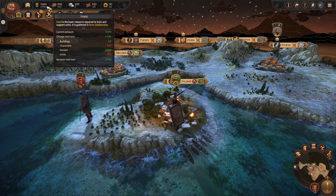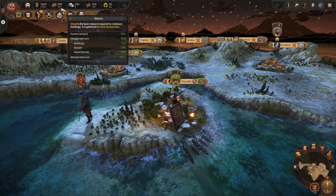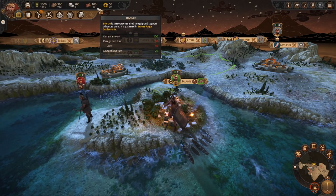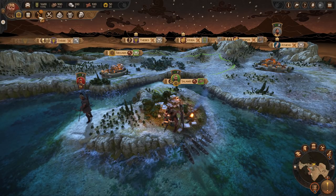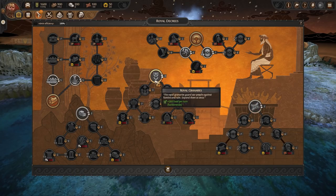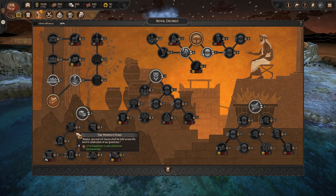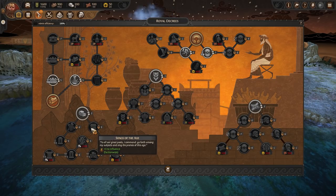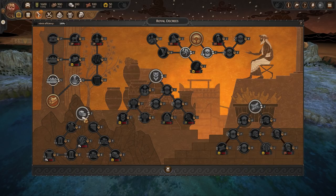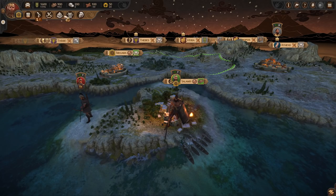We have 1.6k food in the bank and we're making 1.1k per turn, so food isn't going to be a concern. We've got plenty of wood — 900 — but only 200 stone, so stone is what we want to focus on soon, along with bronze, as we're currently operating at minus 30. We've got 50 gold and making 20 per turn. Looking at the Royal Decrees — we've already got wood and gold, so I want to go with royal stone to try and get the People's Feast for that public order happiness buff. You've got to make your decision pretty early in Troy, because 7 turns per tech is quite a while.